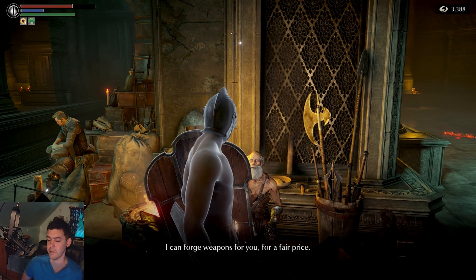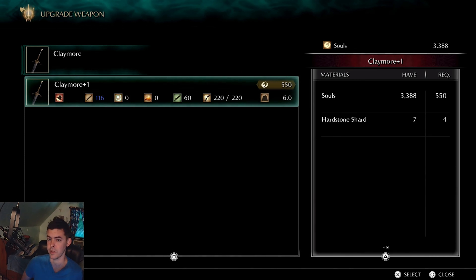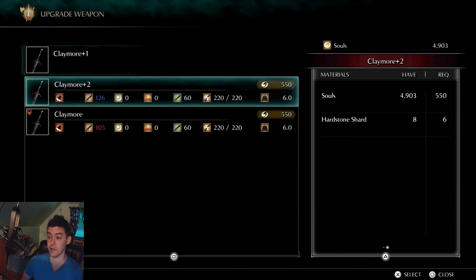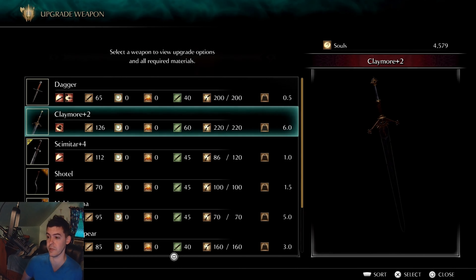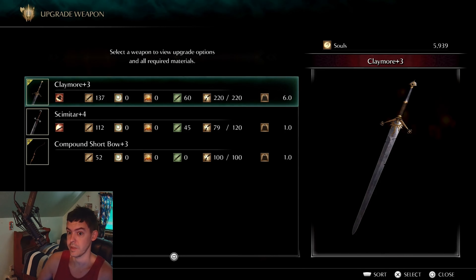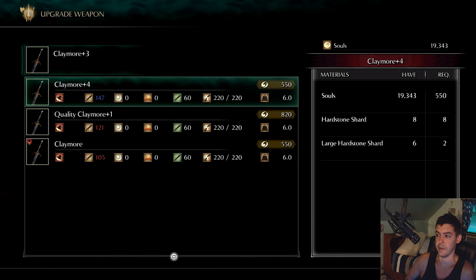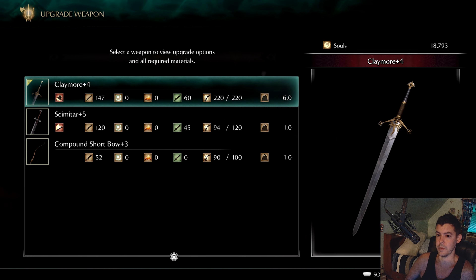This guy upgrades your Claymore, which you could purchase from the item vendor on the lord's path per video 2. You need 4 hardstone shards for level 1, 6 hardstone shards for level 2. The Claymore has bigger reach — you press R2 with it to swing, and you can get hardstone shards from the jellies on the lord's path. You need 8 hardstone shards for level 3. For Claymore plus 4, I have 8 hardstone shards and 2 large hardstone shards, which I got from the jellies on the lord's path, so I upgraded to plus 4.